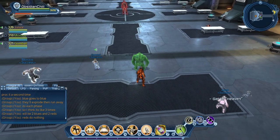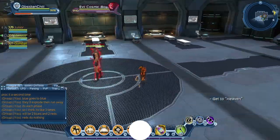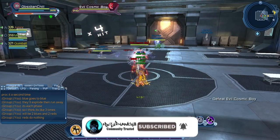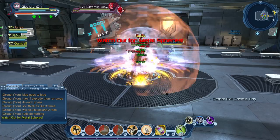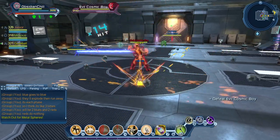Hey guys, this is Obsidian Show with another video. Today we'll be looking at the positively overwhelming 50-point feat in the Legion HQ Orientation Alert on elite version. For group setup, a couple DPS, a healer, and a tank is fine — it just makes the fight go faster. You could really have a troll, it doesn't really matter.